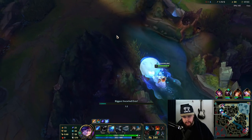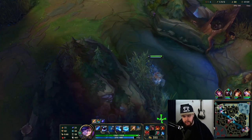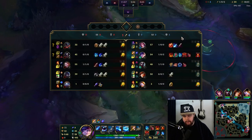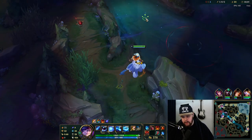He probably sees me but I might be able to tease him with it. Regardless, me showing pressure there is already the only thing I'm really looking for, because this relieves pressure from Fiora and allows her to farm or freeze the wave - giving her a better opportunity to play for it.